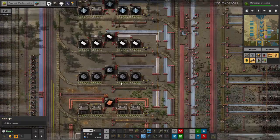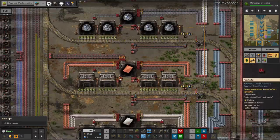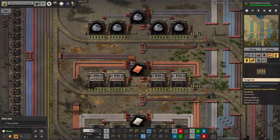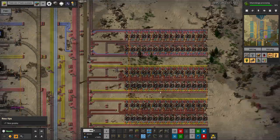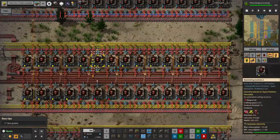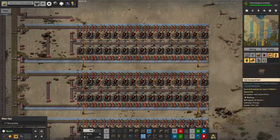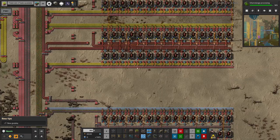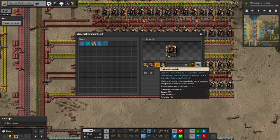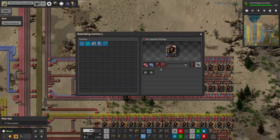Back over to the modules - we're running low on copper, a lot of these belts are not full, and that is simply down to copper supply. We're trying to make the Tier 2 modules and then making the Tier 3 modules up here. The Tier 1 modules are short of green circuits as we discussed; the Tier 2 modules are short of Tier 1 modules because those are short of circuits. Up here these are all short of Vulcanite because there's only so fast it can be pulled out of Taishikuten.